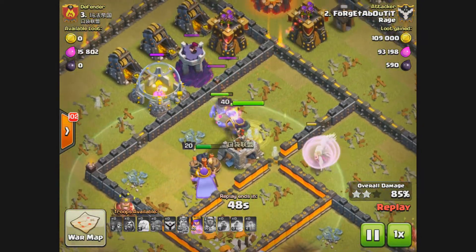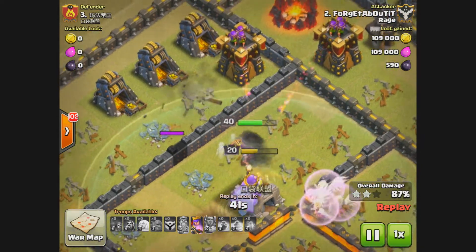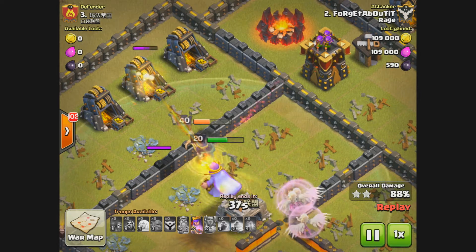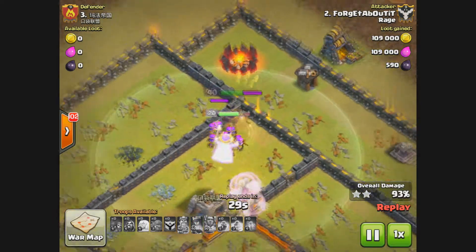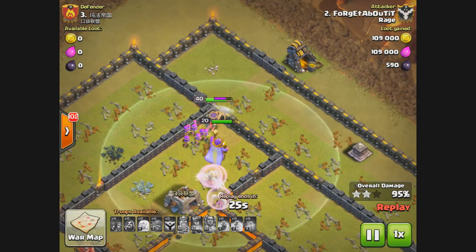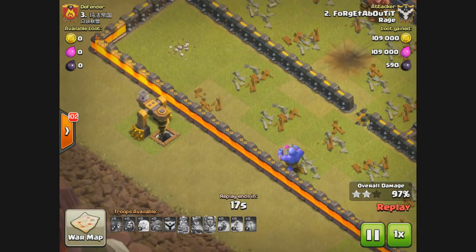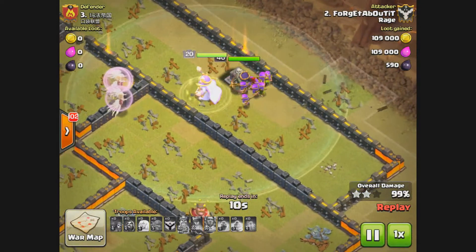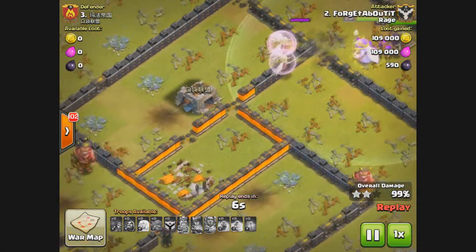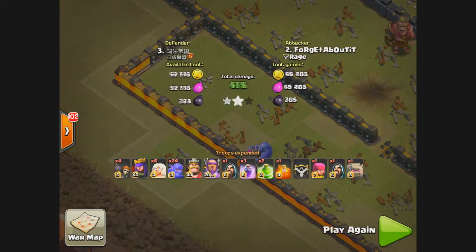Skeleton trap has been activated, the Queen is going to work on those skeletons. Another giant bomb goes off, and the Archer Queen starts working on the wizard tower — then directs her attention to the archer towers. She still has her Royal Cloak available which he activates. We're at 93, 94, 95 percent — got to break through this last wall with 22 seconds left. There's still a bowler working on outer structures who takes out the dark elixir pump. At 98 percent now, the Queen and Warden help finish it off — three-star victory. Way to go, Forget About It!